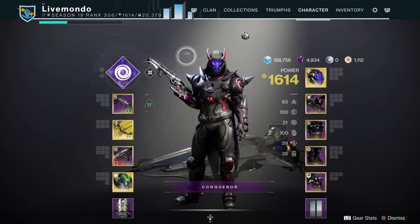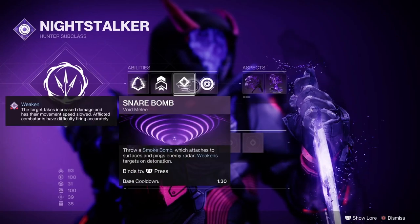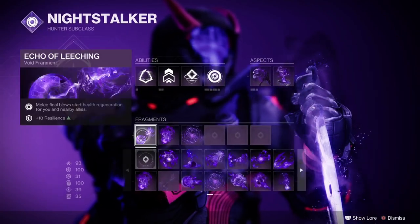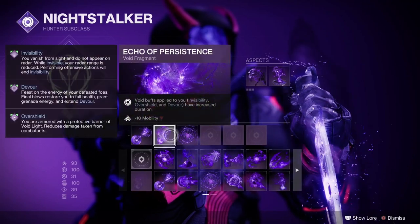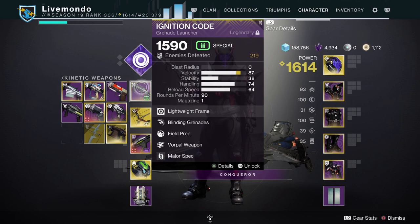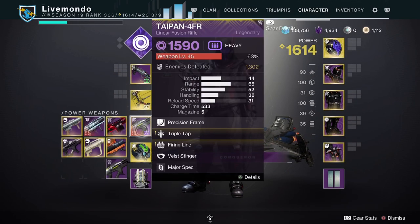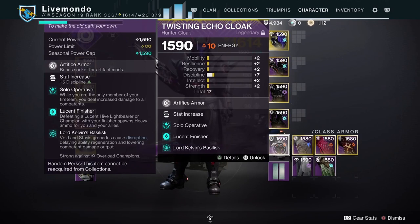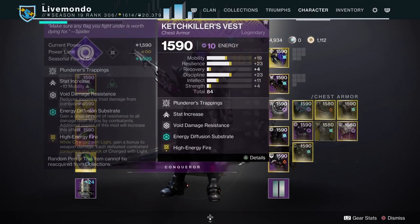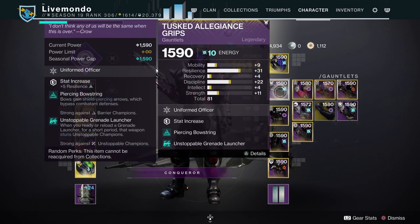Hi guys, welcome to the video. This is my solo run of this week's featured Grandmaster, which is Birthplace of the Vile. All fragments and aspects I'm using are on screen - you can pause and have a look, set your character up the same way. Ignition Code for Unstoppables, Limonaut Arc for Overloads, and Taipan just for basic damage. Powerful Friends for the +20 mobility, High Energy Fire coupled with Counter Charge.